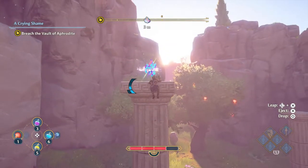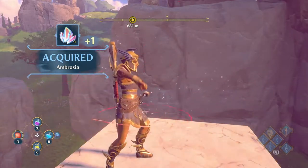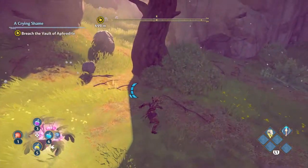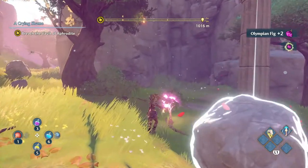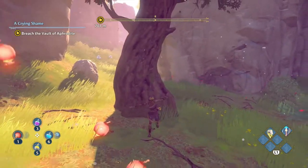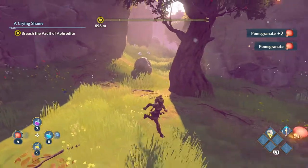Pomegranate is one of the few things that doesn't just lie on the ground, unlike this Olympian fig. Instead, you'll see it glowing up in trees, and you have to do a chop on those trees when you see it glowing, and then you'll be able to harvest the pomegranate. Just look up and around for trees with glowing fruit — they're fairly abundant and you should be able to find it.